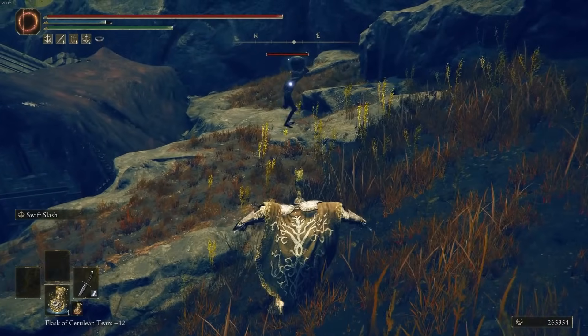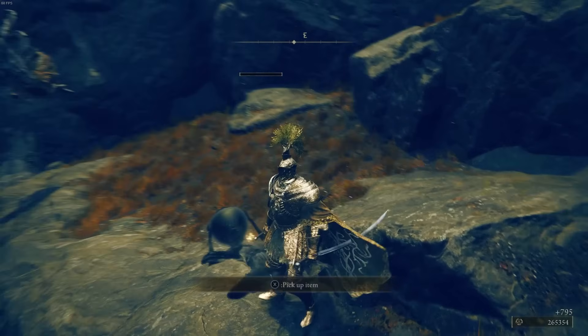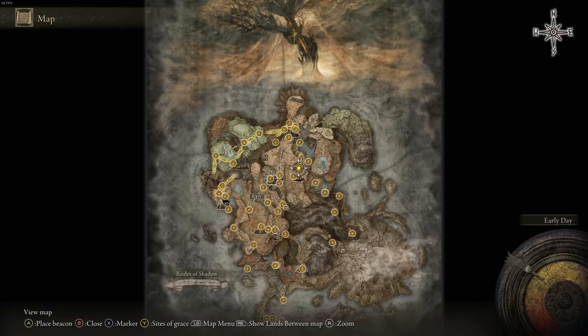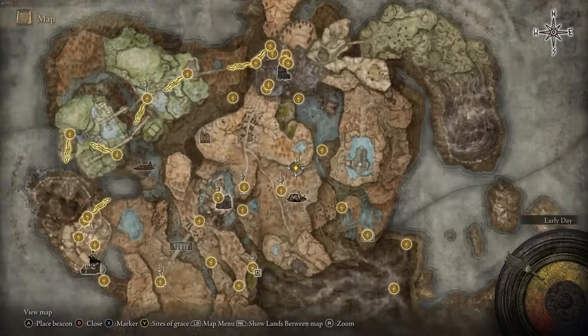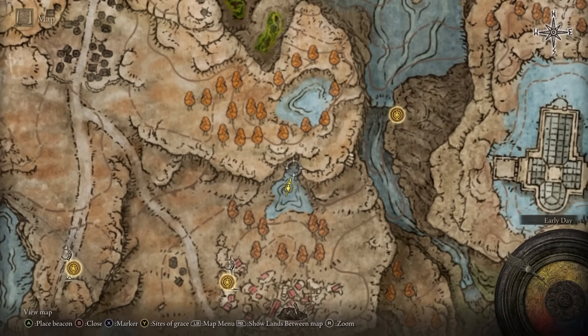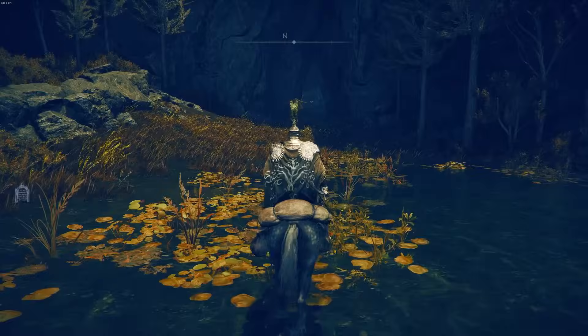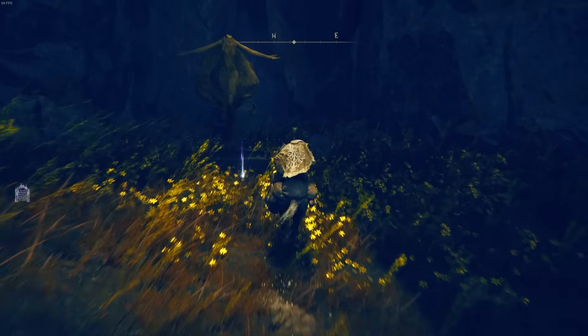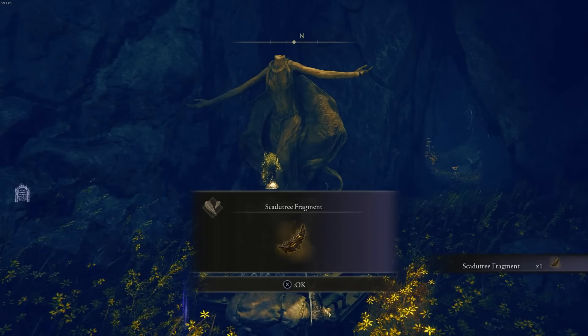Be aware that after attacking this enemy, another enemy will try to gank you so be careful. The next one from the Morth Runes site of grace is to the northeast, into the water area just to the north before the pathway leading north. Go ahead and pick up this Scadu Tree Fragment in front of the statue.